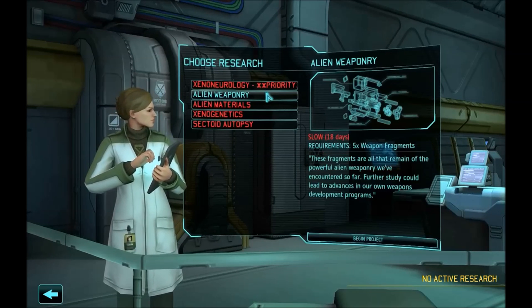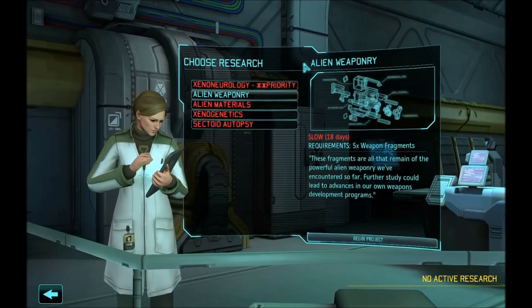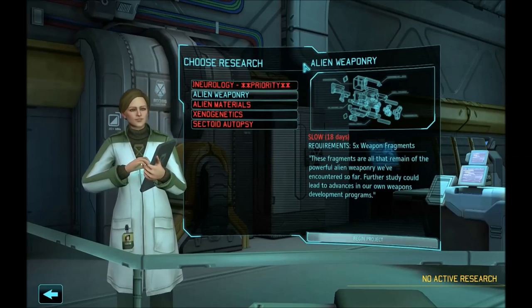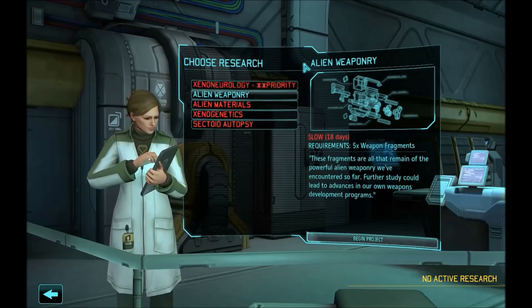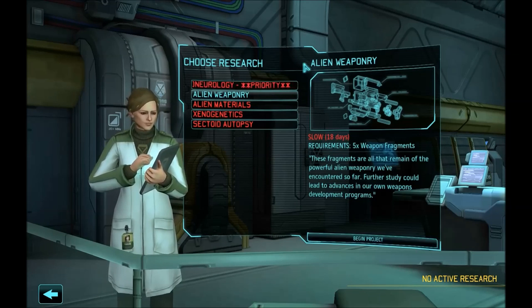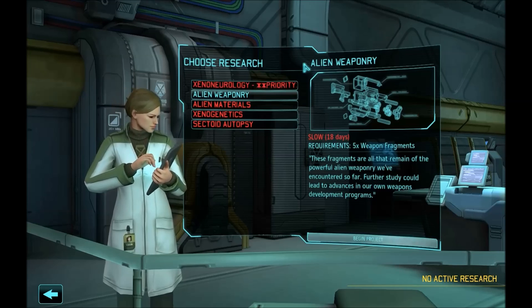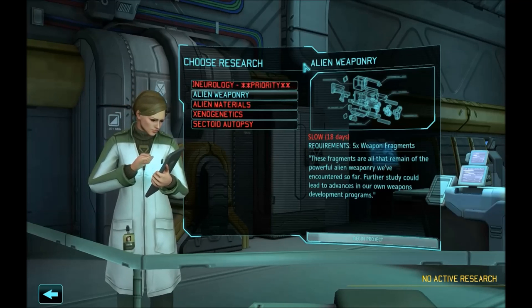From here you can go to the second very important research — Alien Weaponry. It is also taking 18 days, so it will basically cover your first month along with those two technologies. Alien weaponry is pivotal for a very similar benefit. It requires weapon fragments and I will quickly give it to myself using the dev console so that I can talk about it in more detail.